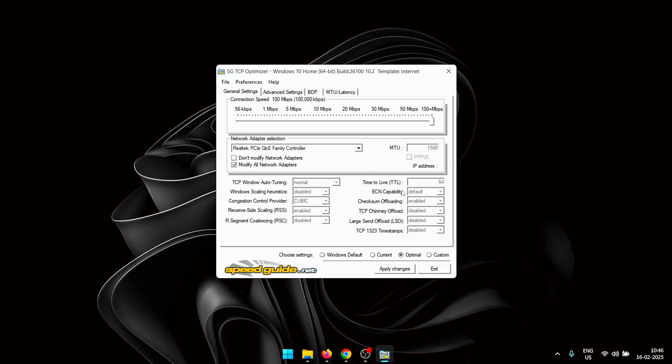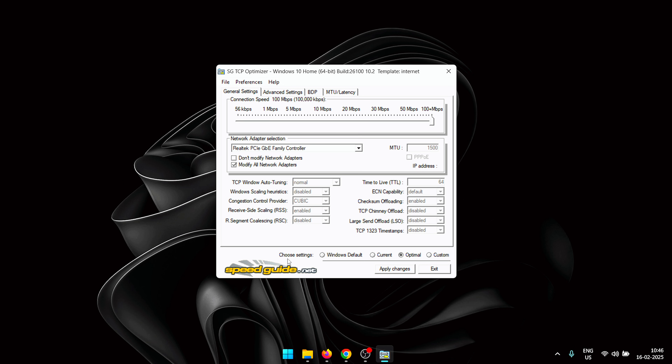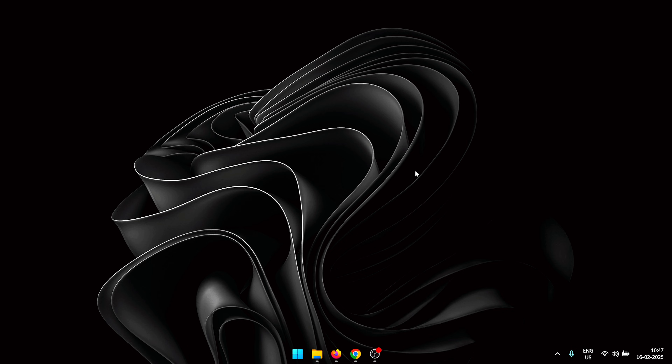Once your system has rebooted, open TCP Optimizer again and go to the MTU/Latency tab. Click on the 'Largest MTU' button — this will ping a random server and tell you the best MTU size for your connection. For example, mine came back as 1492. To apply this, go back to General Settings, click 'Custom' under the Choose Settings menu, and change the MTU to whatever number was most optimal for you. Click Apply Changes, OK, and restart your PC again to complete this step.